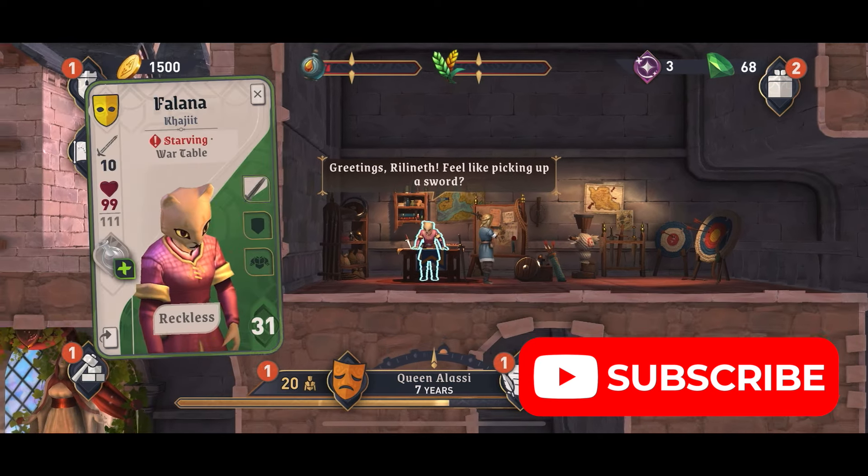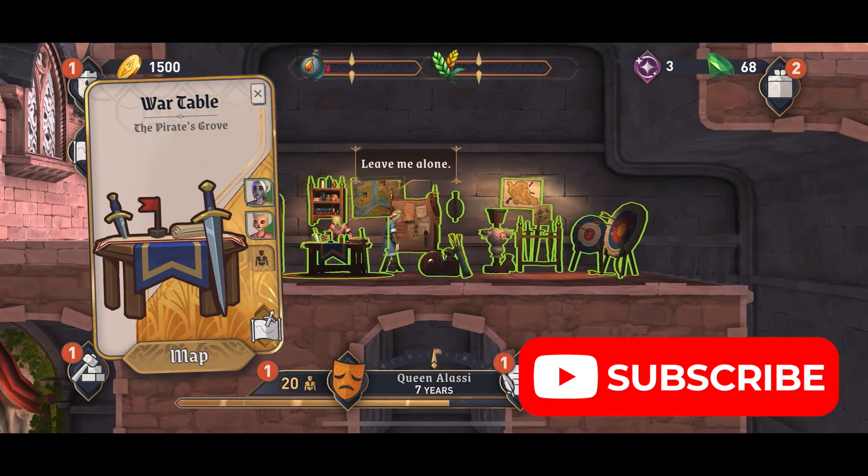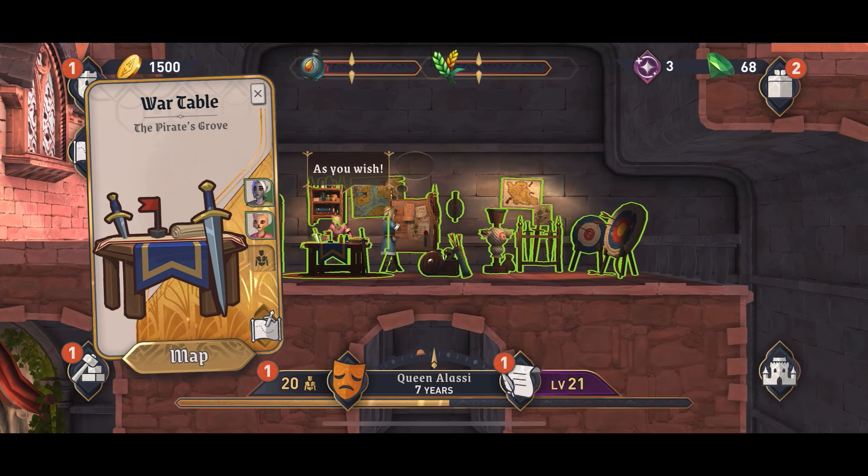To be able to do that, you need to first of all build a war table. I think you'll need to be level 10 to be able to do this. But once you've done it, you'll be able to send your staff into battle.